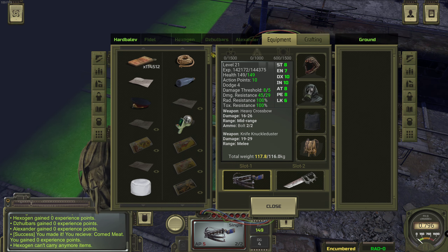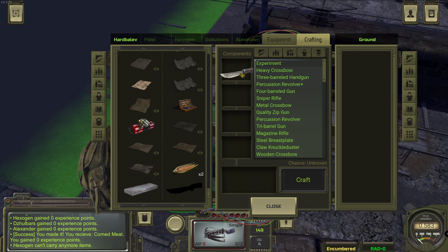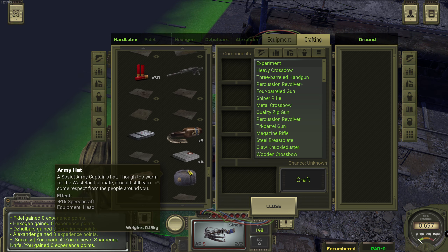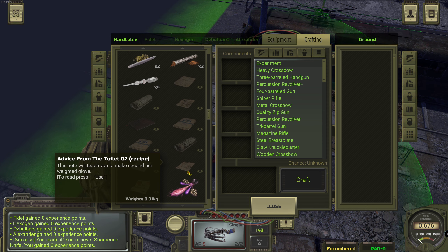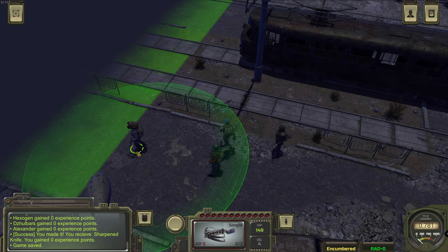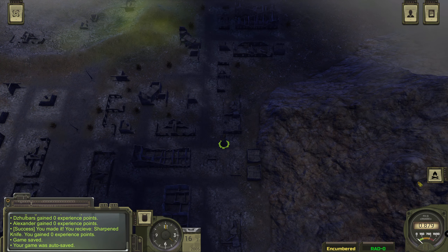By the way, why are we still in combat? Sharpen the knife. I guess we can actually make a little party - we're eating some different stuff now. We need to make a barbecue and heal our guys.